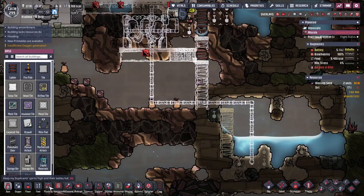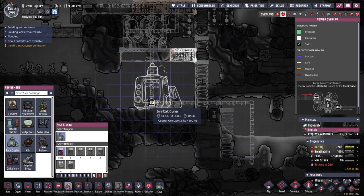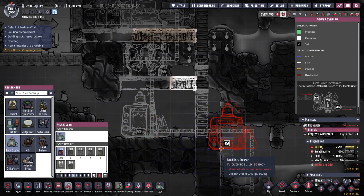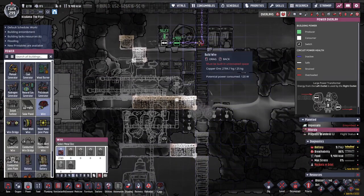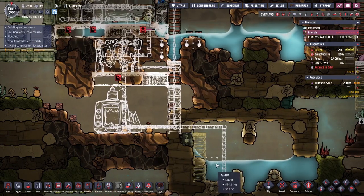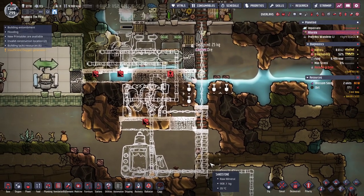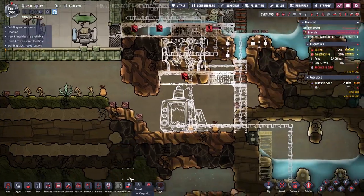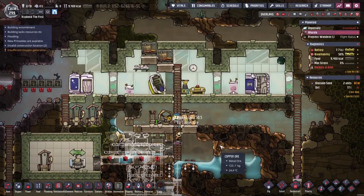It is a little easier the second time around because we don't have to do the research, so that saves us a lot of time. Down here somewhere we'll have to put a CO2 scrubber. Alright, our new little colony is humming right along.